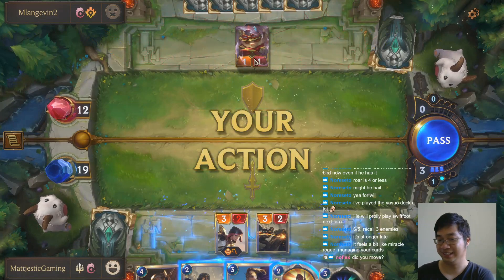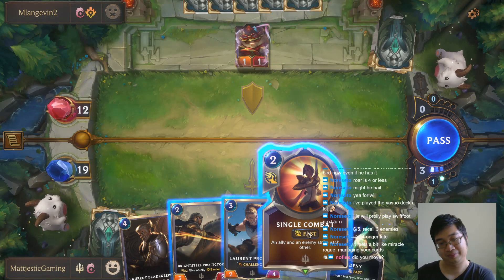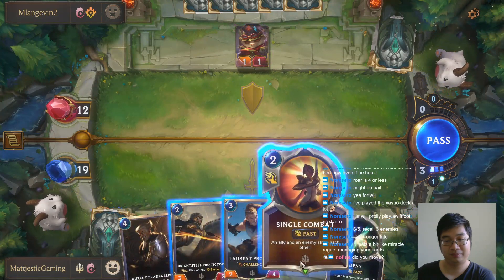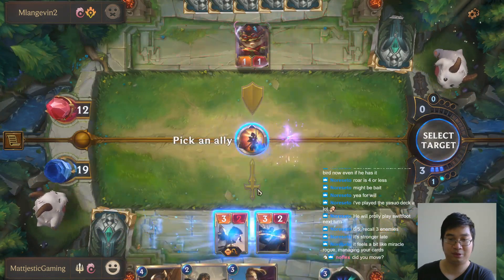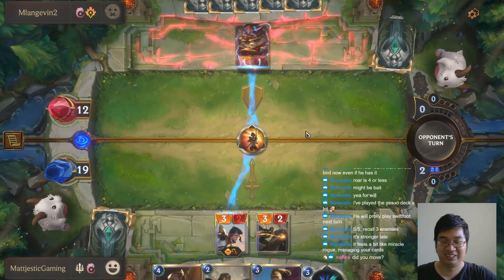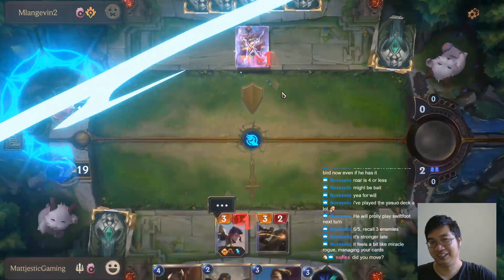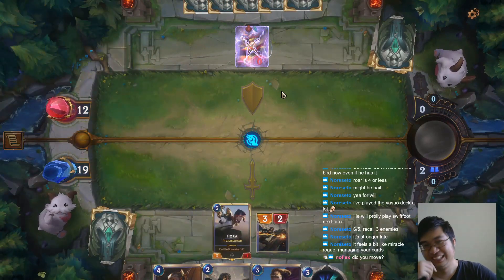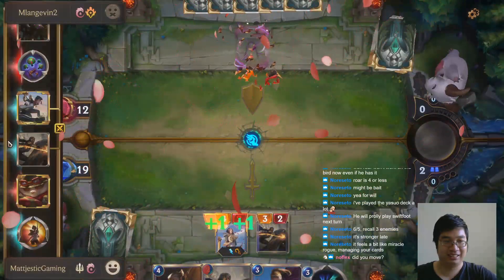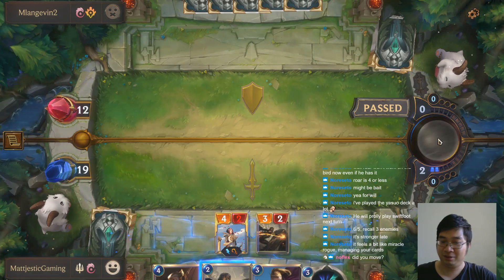Oh — Teemo! He thought he escaped me. I'm sorry buddy. Should I? It's worth it, right? I've got a ghost Teemo — so slack I know. I could've done it last time. I'm sorry Teemo. So strong — this card, single combat, is so powerful because units could be protected or hiding somewhere and you just kill them.